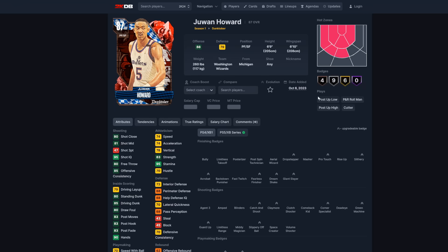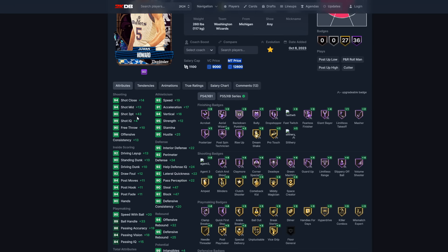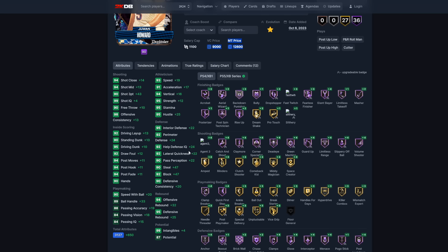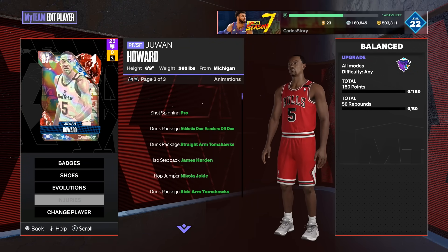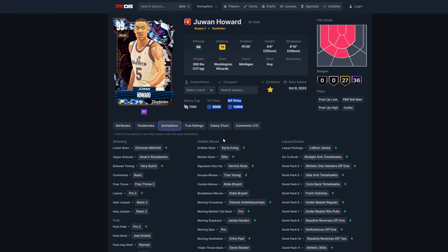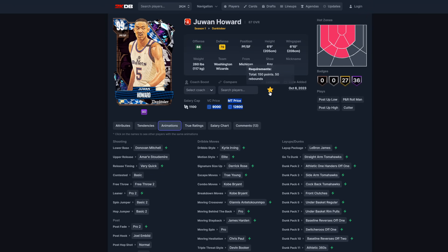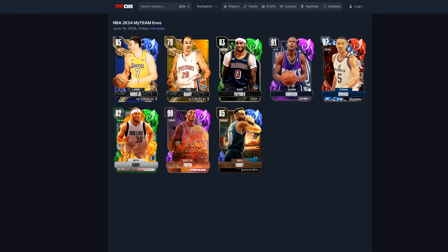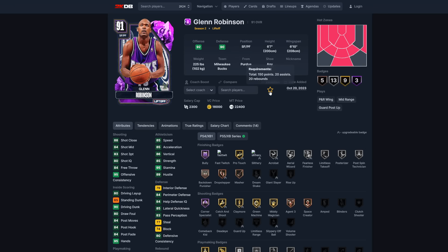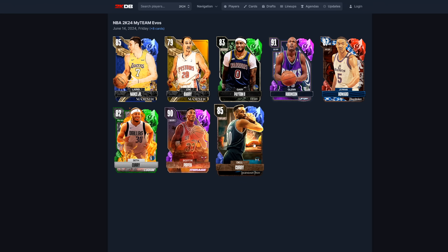Dwight Howard is also a dark matter at 12,000 MT — 93 speed, 93 three-pointer, 95 driving dunk, 95 interior defense. Look at all the stat boosts: plus 22, plus 24, plus 47 — they cracked these players out. His release changed to Kyrie Irving dribble style with very quick release timing. His requirements are 150 points and 50 rebounds, which you can do offline in triple threat — just miss on purpose and rebound.